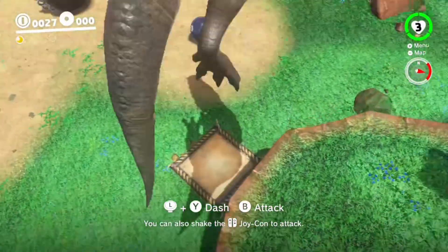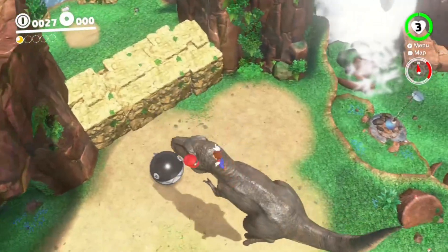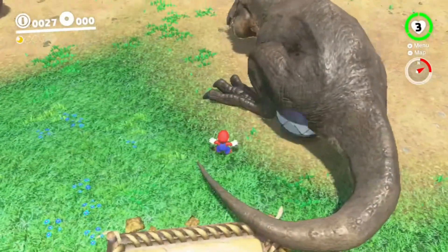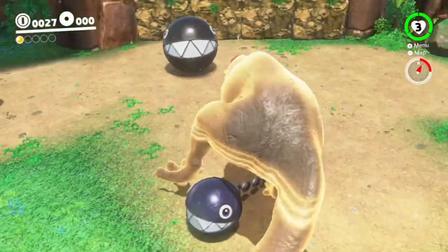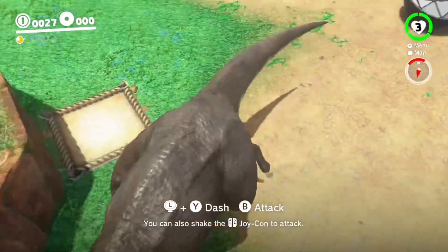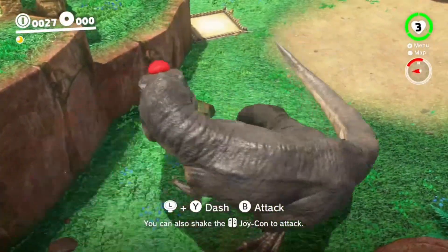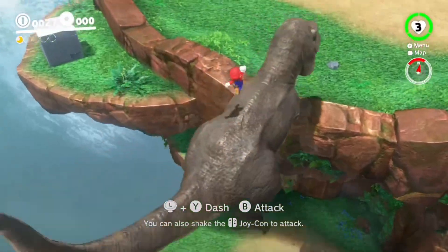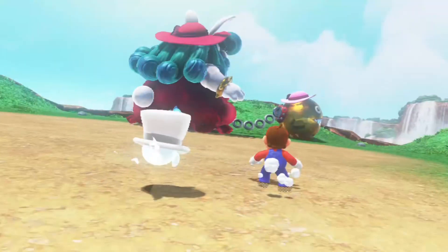First of all, we have Dino Skip. It's in Cascade Kingdom. The wrong way to do it is like this — it's not good. You need to come from the right, like this. But if you forget to press Y to dash, you won't be able to get it.